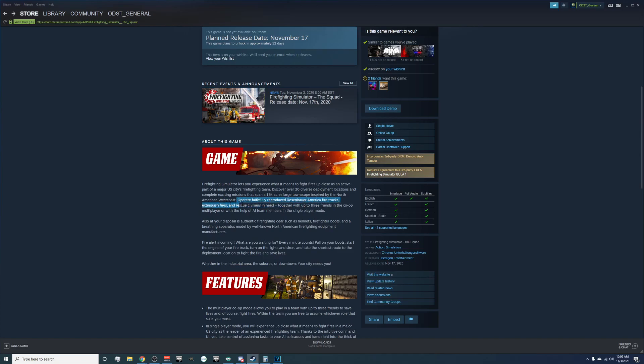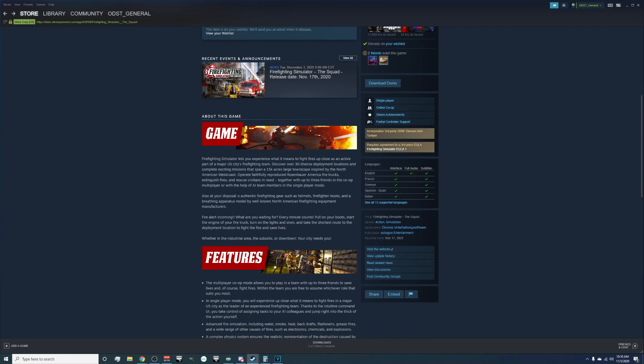Operate faithfully reproduced Rosenbauer America fire trucks, extinguish fires, and rescue civilians in need — so there's going to be civilian rescue. It looks like you won't need to do advanced things like resuscitation; there'll be extraction points to take civilians to, with medics and everything. You can play together with up to three friends in co-op multiplayer, or with AI team members in single-player mode — four players total at all times. I'm kind of hoping there's open matchmaking so you can hop in with a random group, but they only specify friends.